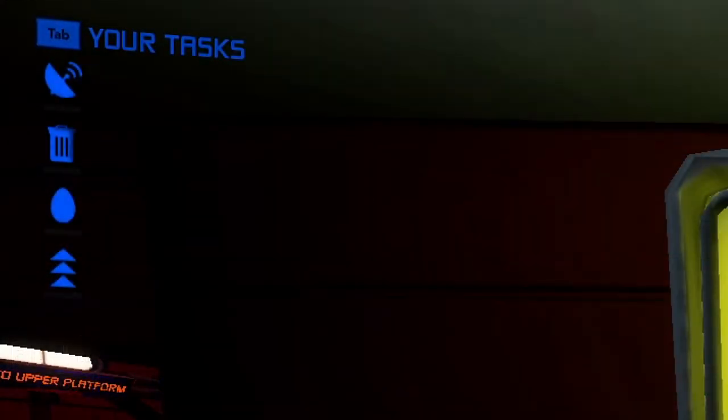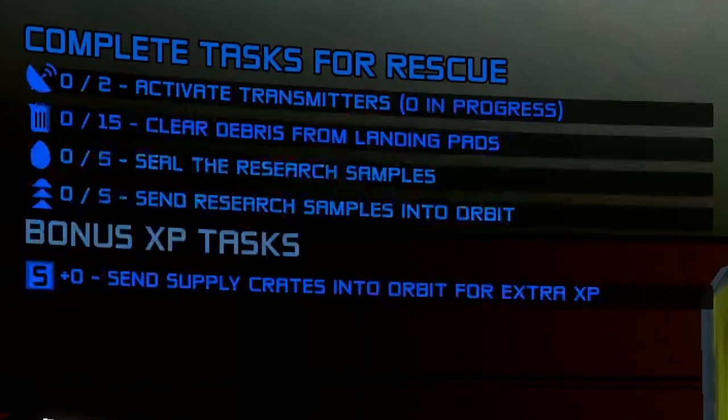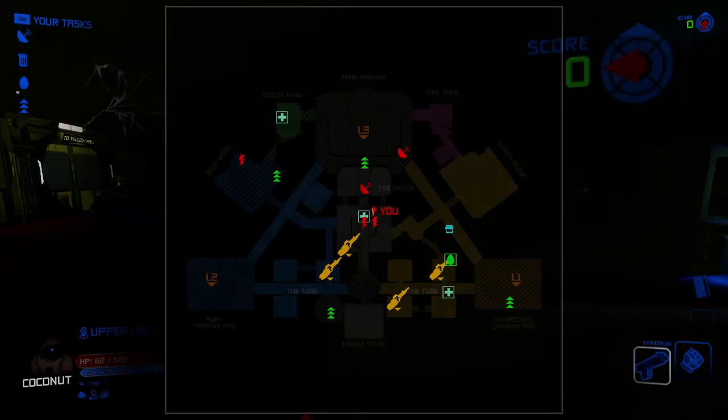In the upper left you will see the objectives to complete to win the game. To see the full details of this list, the default hotkey is Tab. If you ever get lost while traversing the level, there is a compass in the upper right corner of your HUD, as well as a map available to you at any time by pressing the M hotkey.